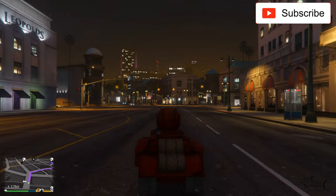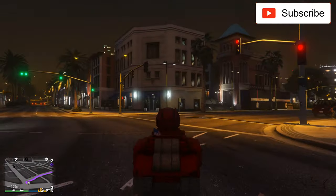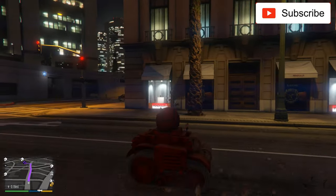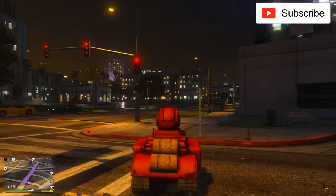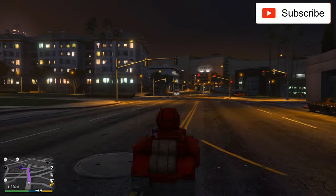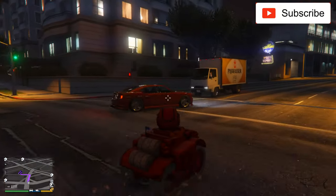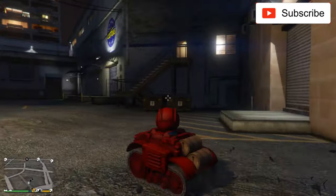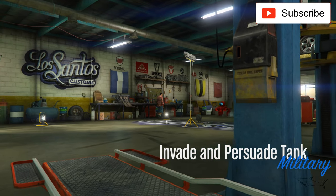First let me show you where you can customize this tank. I think this is the only place you can customize it - at Los Santos Super Autos. I will show you, we'll go there. Look at the road - what trace trails do I leave behind me? Jesus Christ, oh my god. Okay let's stop fooling around and let's go to the only place where you can customize this thing. I tried to do it in a lot of places but this is the only place on the map.